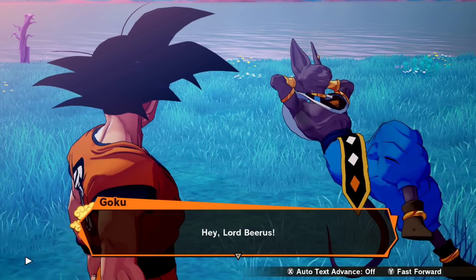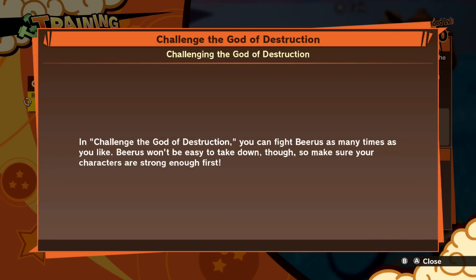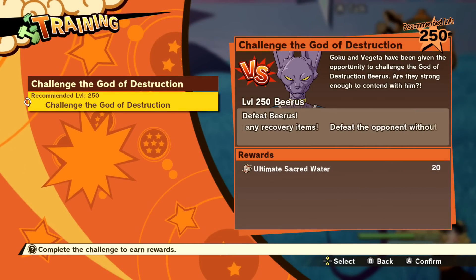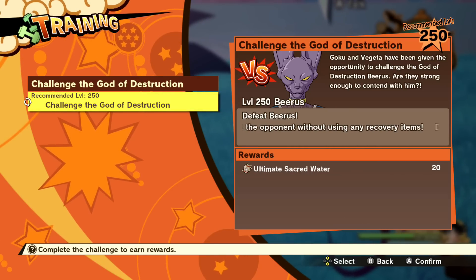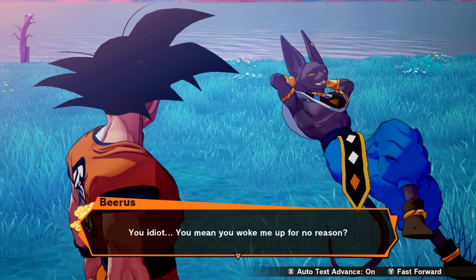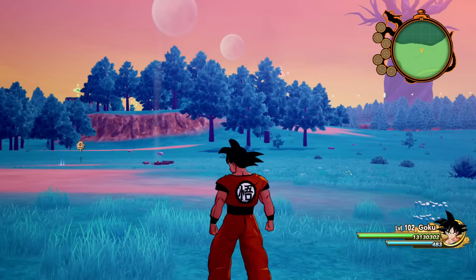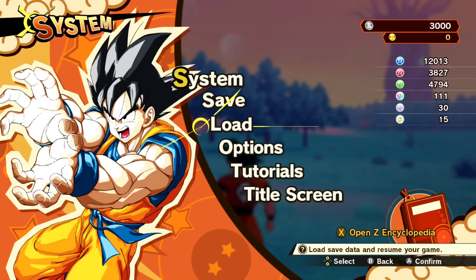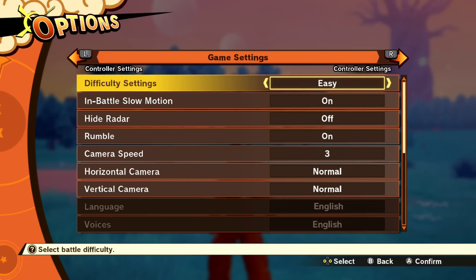Yeah, this is my very first time doing this. I haven't even spoken to him just yet because I'm not worthy, apparently. Level 250?! I thought it was 150. I'm not even level 200 yet, my guy. Oh, I have a better idea — just to get a feel and an idea of the difficulty setting, I'm going to go ahead and switch it back to easy mode and then fight Whis.